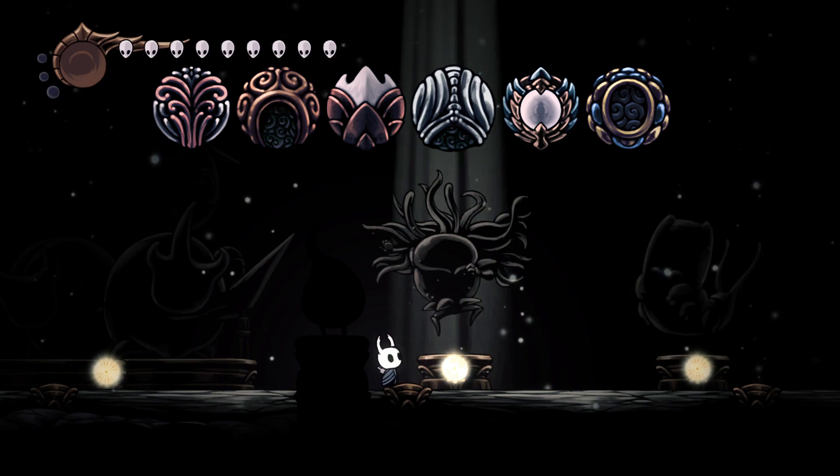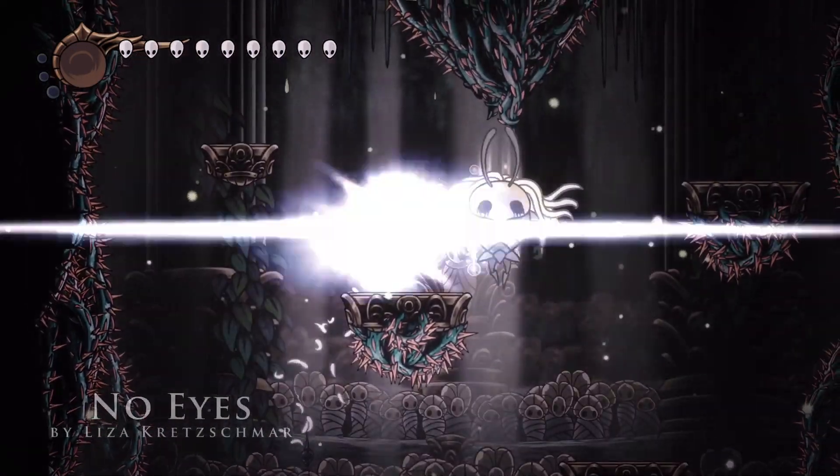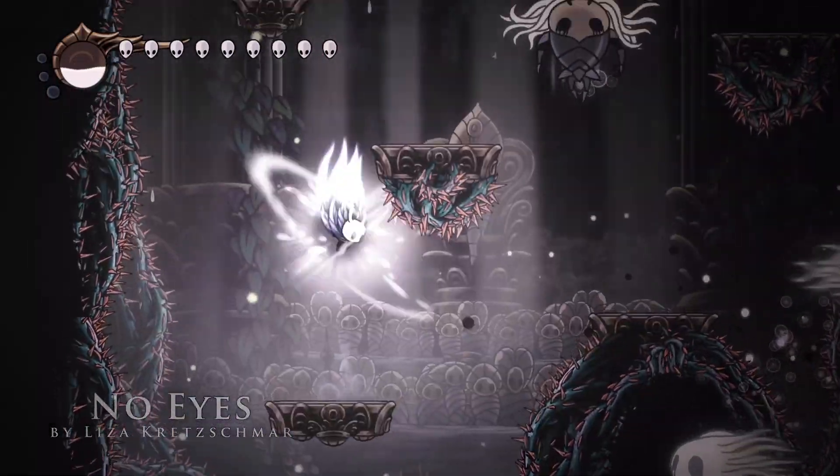With that being said, let's get into the gameplay. The strategy of this fight is very simple. I'm going to use the middle platform as a returning point because I find it easy to avoid the ghosts there.